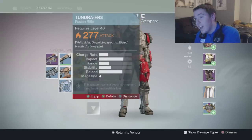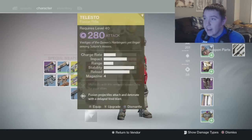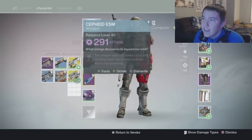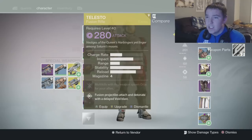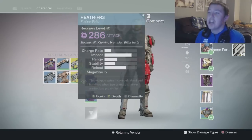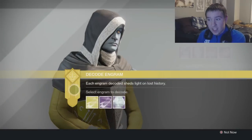If you look at its stats it's basically the same as the 1000 Yard Stare, so I'm gonna keep that and delete this. I already have a really good shotgun but since this is void I'll consider keeping it. Actually I'll get rid of it — if I need a void weapon I have the Telesto.